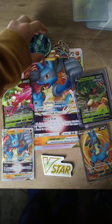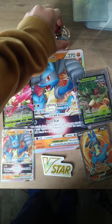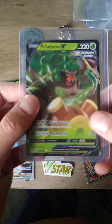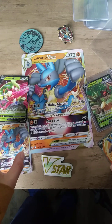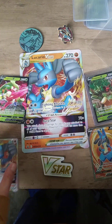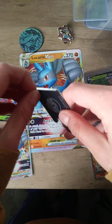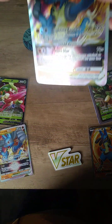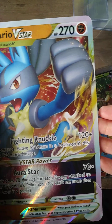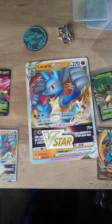Okay, so here's our good pulls review: we got the nice Lucario V-Star coin, the amazing pin, a Villeboomb V, Serena V, Lucario V, Lucario V-Star, the V-Star magnet, and finally the one above all — the Lucario V-Star, not the jumbo card. Okay, well this is the end of the video!